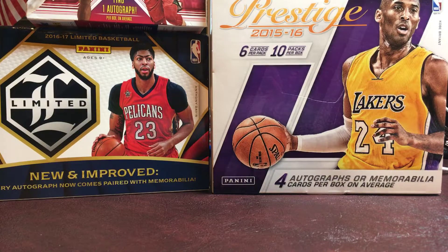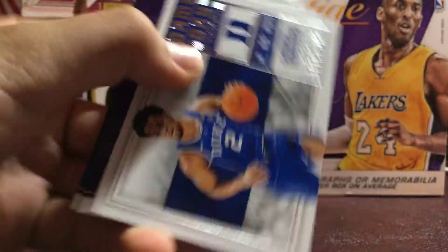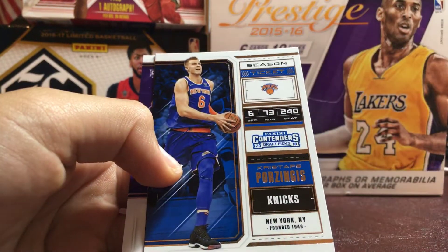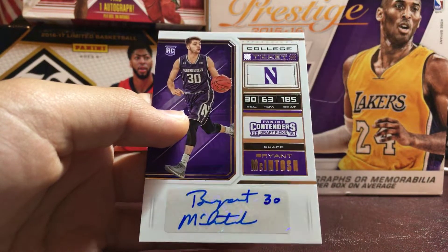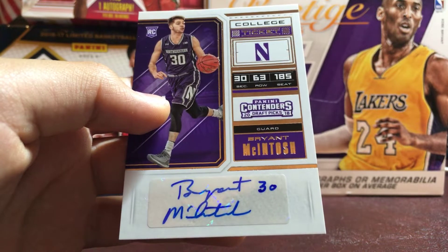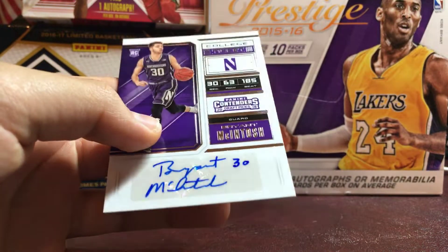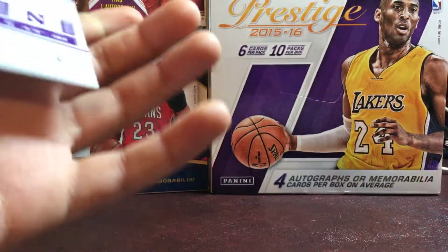And then in the last pack we did get our autograph — it was not as good, but let me show you. We got a Hamidu Diallo School Colors, a Gary Trent Jr. Game Day Ticket, a Shaquille O'Neal season ticket, a Ben Simmons season ticket, a Porzingis season ticket for the PC. And our autograph was Brian McIntosh. I did look him up — he plays at Northwestern, so Illinois. I think I'm going to keep this one just because he played at Northwestern and I live in Illinois. He did enter the NBA draft this year, he was not selected, and he's now playing in Europe. But I think I'm just going to keep it.